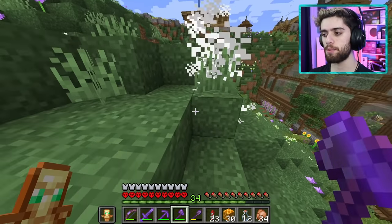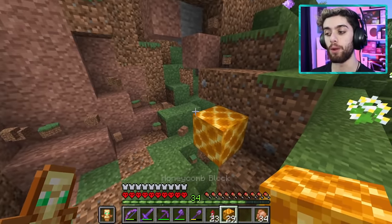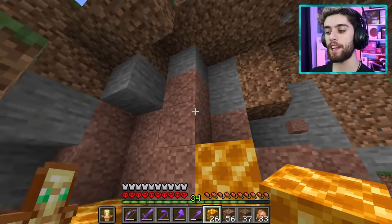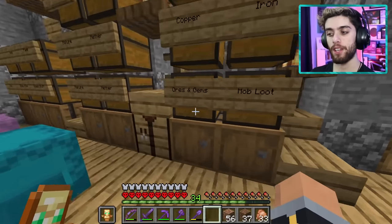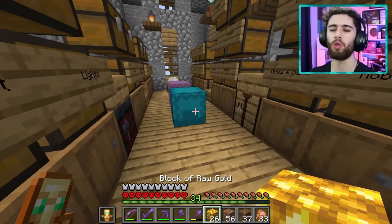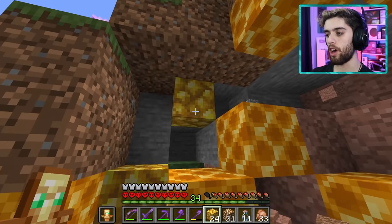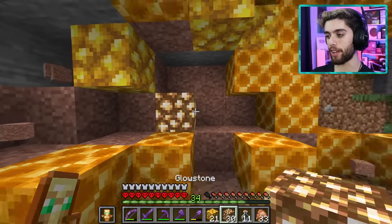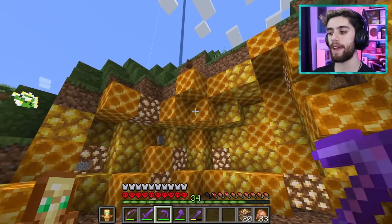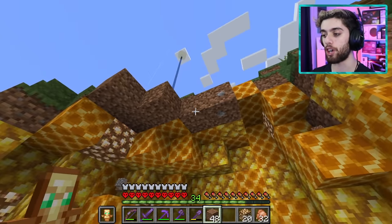The bee cave idea is to carve out a cavern shape and line the walls and ceiling with honeycomb blocks, keeping the floor as coarse dirt and rooted dirt for a natural feel. I start lining the back with honeycomb block. To mix it up I try some raw gold blocks and glowstone — the glowstone blends in really nicely. It looks good but still needs more honey cascading over the top to really feel like a cave.